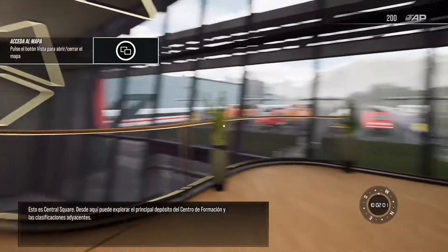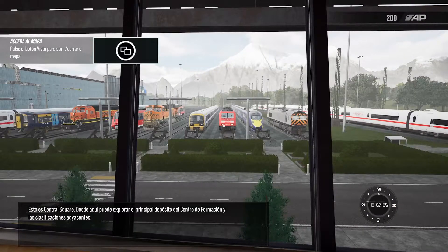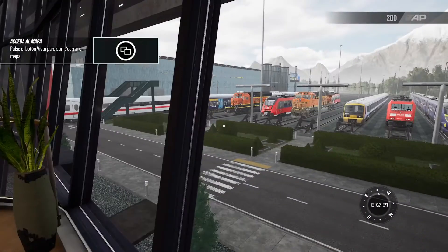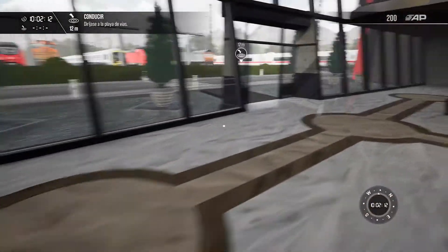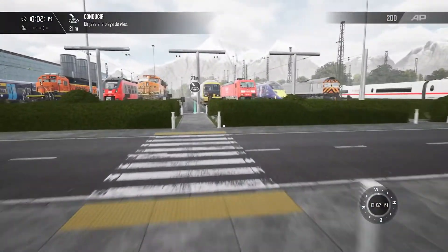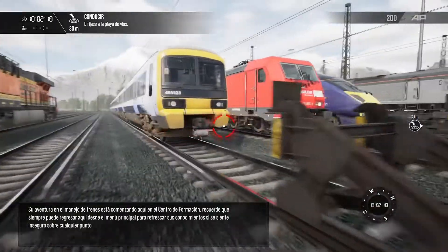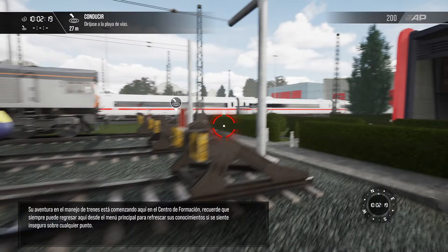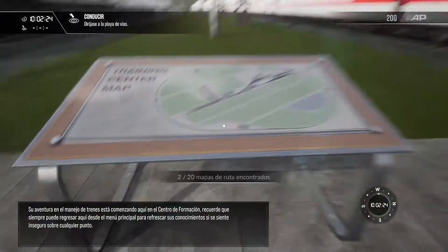This is Central Square. From here you can explore the main training center depot and surrounding yards. Your journey operating trains is just getting started here in the training center. Remember, you can always come back here from the main menu.